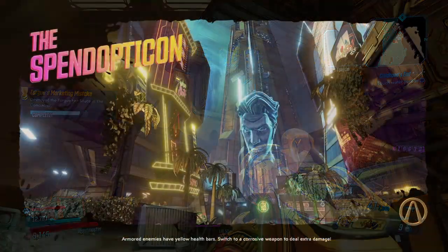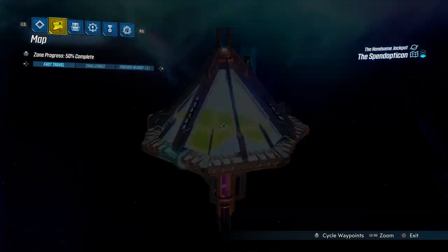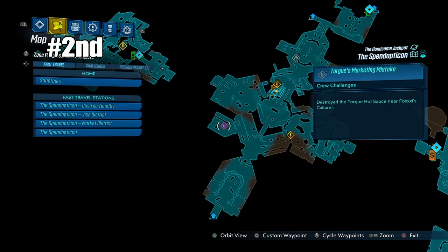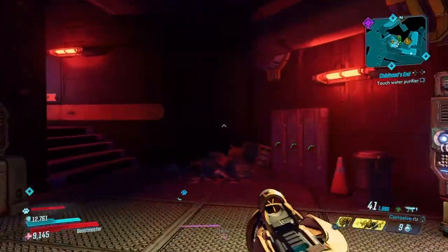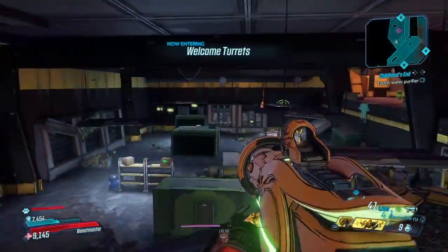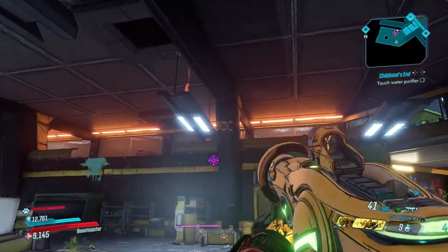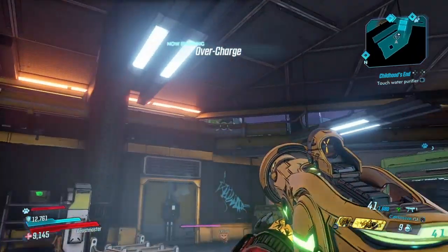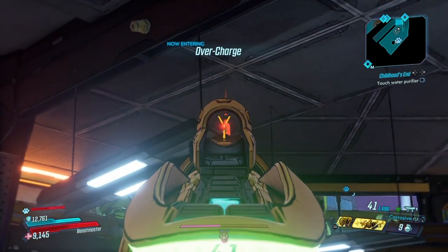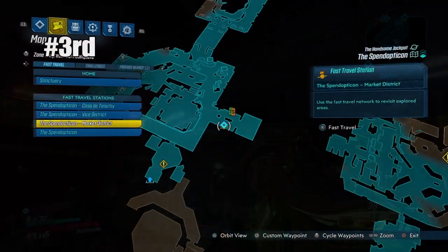The next two locations are going to be in the Spendopticon. We're heading into the new Handsome Jack DLC area. The second location is Casa de Timote — once you spawn there, head outside to find it. This one is actually very easy; it's sitting on top of a light when you enter the area, so you won't have any problem finding or destroying it. That puts us at 2 out of 5.